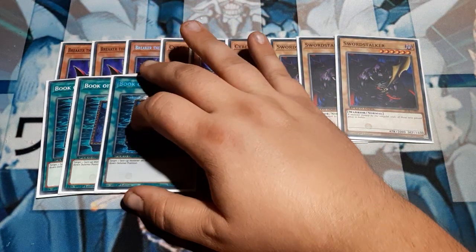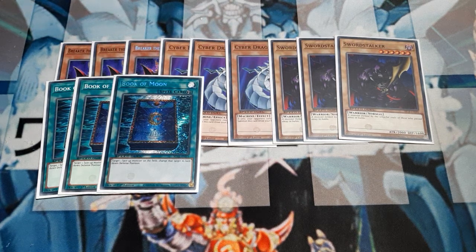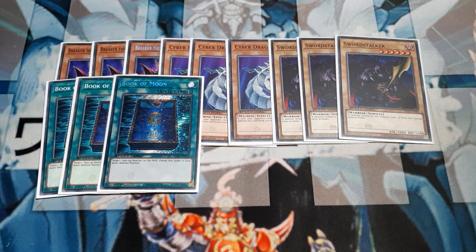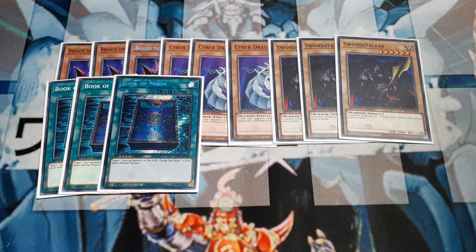Moving into the spells, we are going to be using three copies of Book of Moon. This allows us to target a face-up monster card on the field and change it to face-down defense position. It's quick play, so we can set it and activate it like a trap. If our opponent activates a trap card, 'I'm Just Going to Attack' is not going to be able to work against Book of Moon — that's when the Breakers come in handy. It's going to pull some double duty for us.